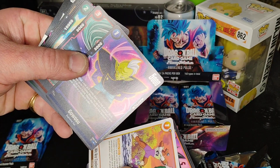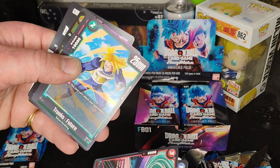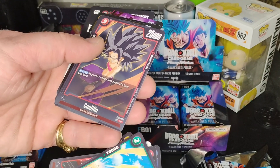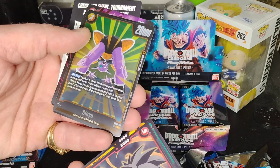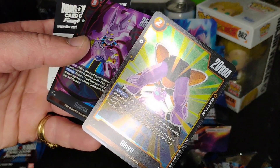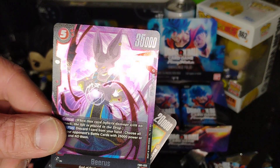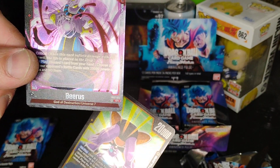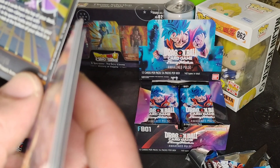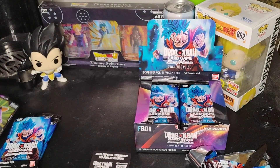Looks like some of these are from the tournament. Trunks Future — must be Future Trunks. Here we got Krillin. Wait a minute — a shiny Ginyu! And then right off the rip — first pack and we get Beerus right off the bat. We also have a Ginyu. I'm not sure how to exactly tell what is what yet, but it might be the Beerus that I'm looking for.